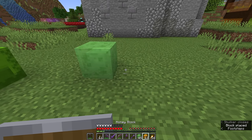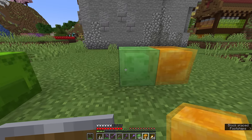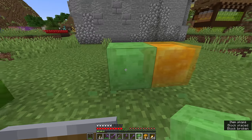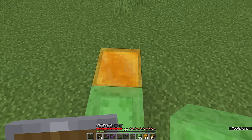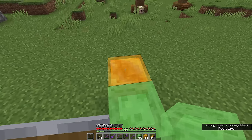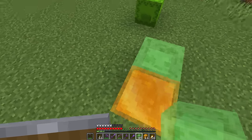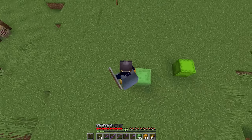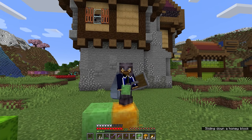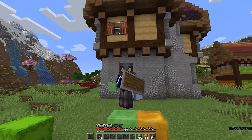You'll notice some similarities between slime blocks and honey blocks. They are both semi-transparent, they both make particularly squishy noises, and they both slow you down a little bit when you walk on them. Although I believe it's actually slower walking on slime than it is on honey, which is weird considering honey is supposed to be the sticky one. Honey is the sticky one when you jump up and down on it though, since you'll notice you don't end up jumping as high on honey as you do on slime.